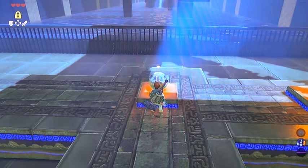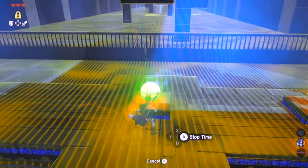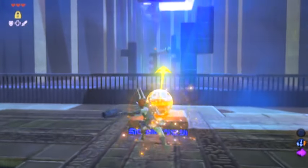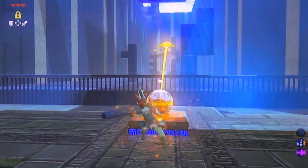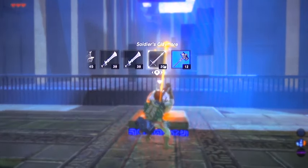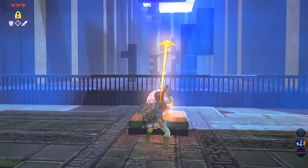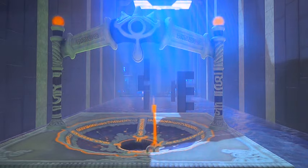We're going to hit this one five times with the sledgehammer, and then one time with a one-handed weapon, because five hits isn't enough and six hits with the sledgehammer would be too many. Count them out: one, two, three, four, five - switch over to a one-handed weapon. A rusty broadsword will work perfectly - one swat, and assuming you aimed yourself properly, that'll go right in for you.